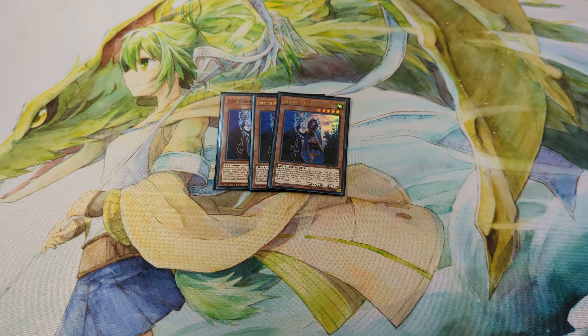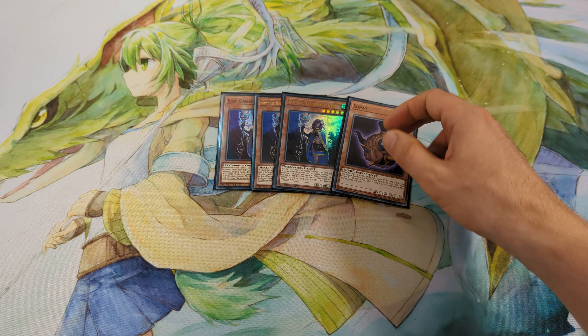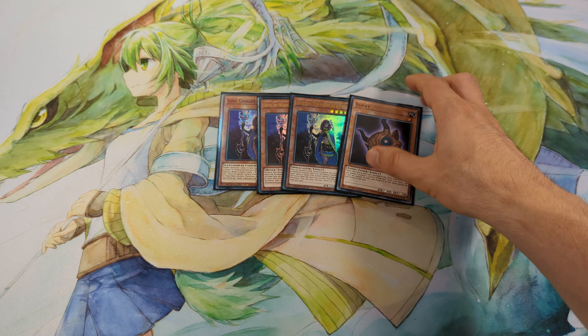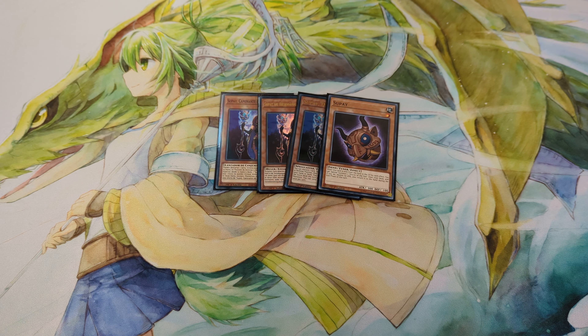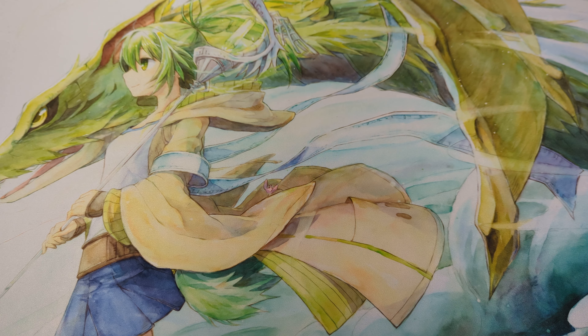3 Zoppo Duskwalker and 1 Zoppo. With Zoppo Duskwalker you can discard the card and special summon Zoppo from the deck, and with this combo you can make a level 6 Synchro.